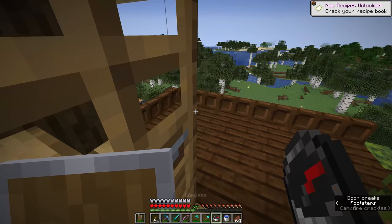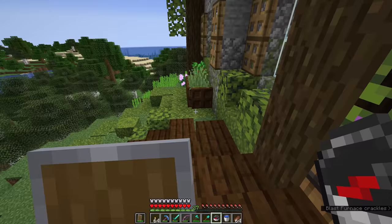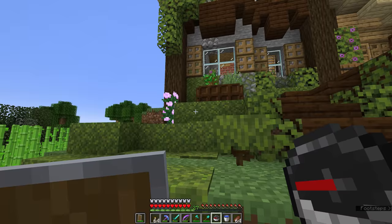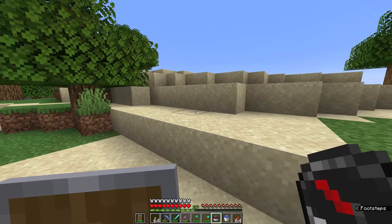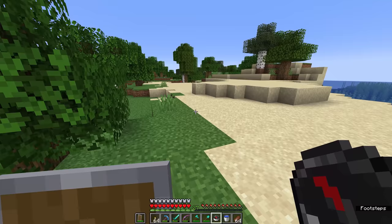Compasses in Minecraft work a little differently to real life. In real life the compass points north and you can orient yourself easily. But since the sun rises in the east and sets in the west in Minecraft, the compass instead points directly towards your world's spawn — the central block that the world generates from, usually very close to where you first loaded in.